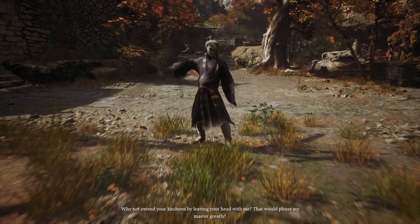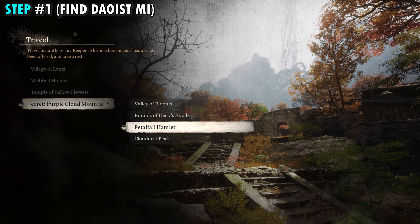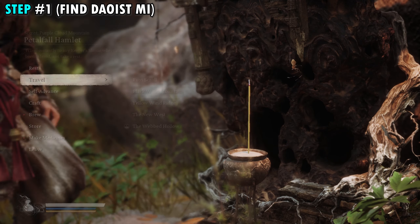To start this quest, we're going to make our way over to the Petalfall Hamlet shrine that's in the Purple Cloud Mountain. This is the secret area here in chapter four. If you haven't already made it to the secret area, I'll leave a link in the description down below that'll show you how to make it here.